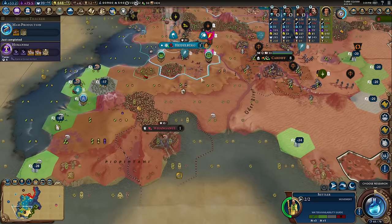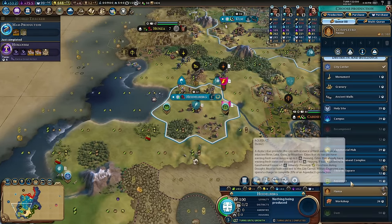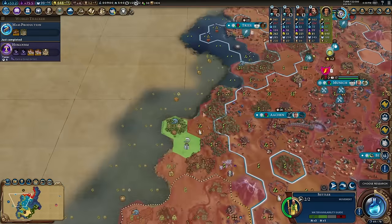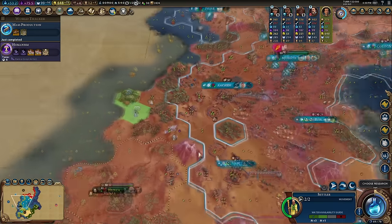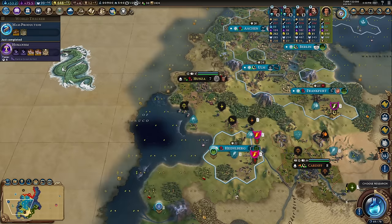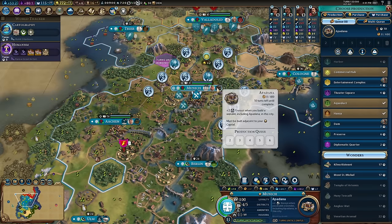Can't settle on that little band, can't settle there. I could go and settle this option — I thought it would be a bit too cramped but maybe it would be worth it. We'll head out this way; you never know what we find. Munich — I'm going to start building Apadana, something I placed ages ago and never thought I'd finish, but the AI hasn't built it so with a charge of Imatep we will use it.